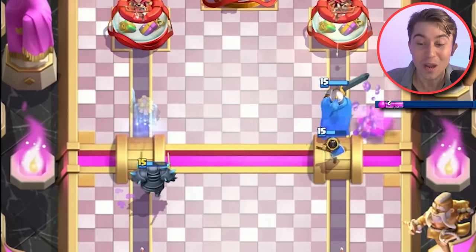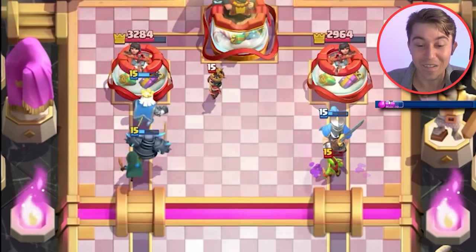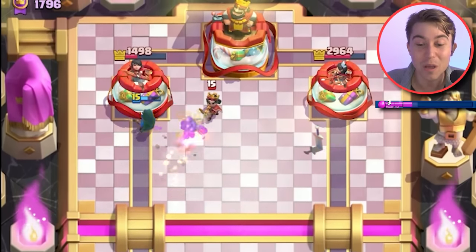We're bouncing back with Barbarians. We've got Little Prince action on the right and also Bandit and Little Pekka push on the left — this is working out super well. I think the Pekka might even lock onto the tower. There's nothing he can do to stop me. We're ready to munch — we're going to have your tower for lunch.